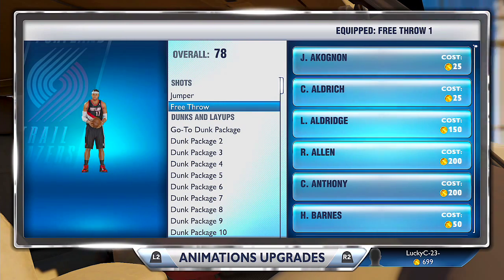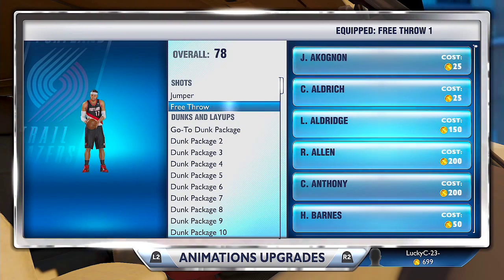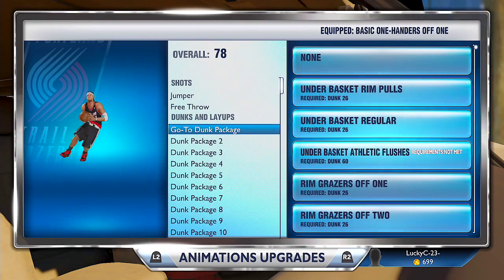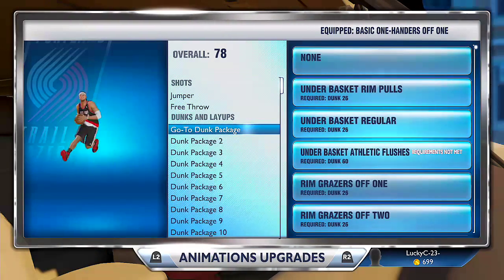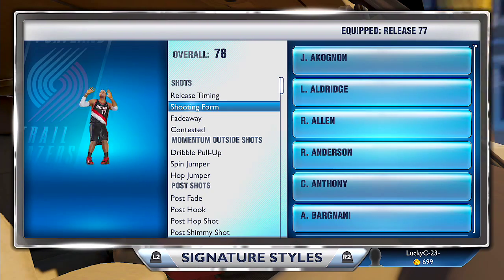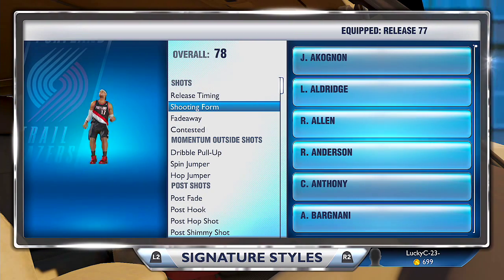Here's my jump shot if you're curious — it's the same as Allen Iverson, so it's Jump Shot 8. The free throw is just Free Throw 1. I only got one dunk package because I can only do one dunk, and I am dunking now — you will see that in the next video.